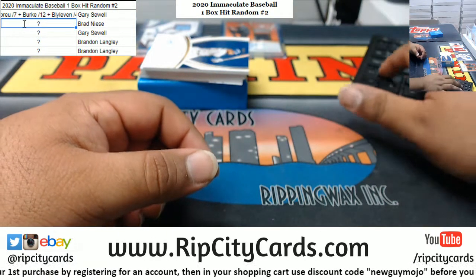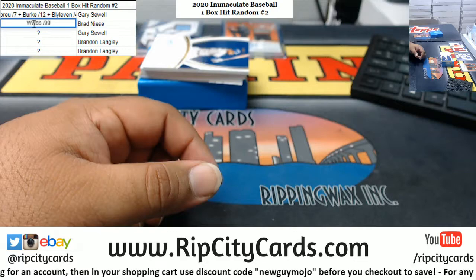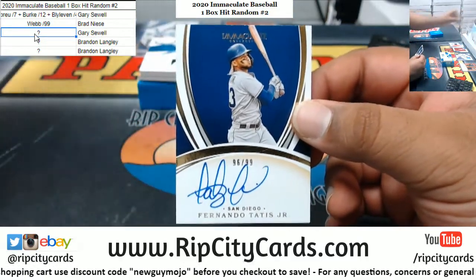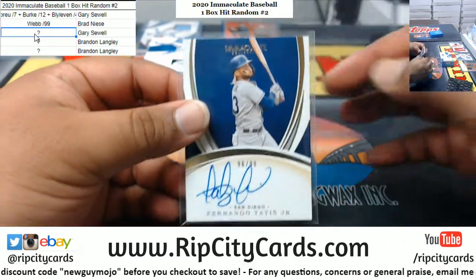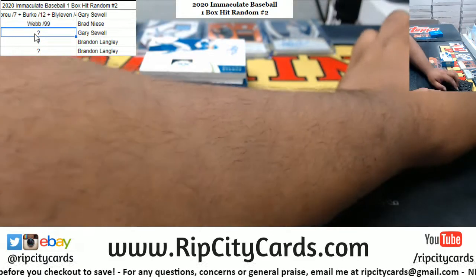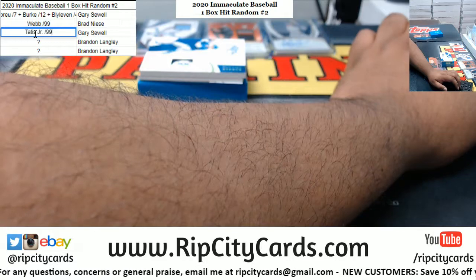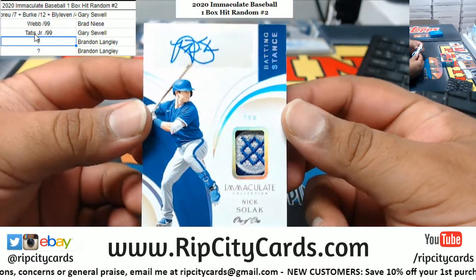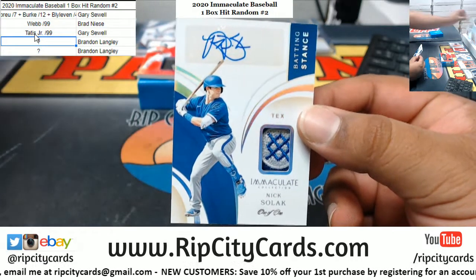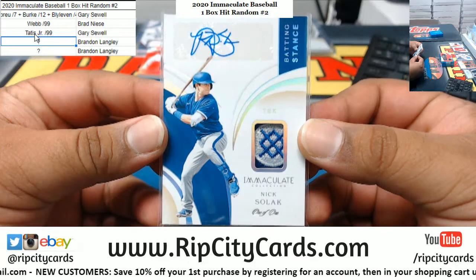Alright, so we got Webb 2 of 89, we got Fernando Tatis Jr. on-card auto 10 of 99, on-card auto 10 of 99, we got Nick Solak one-of-one, baby. Nice patch on there, that is sick. Got to put that in a slider box because that's a thick one. There's the one-of-one right there.